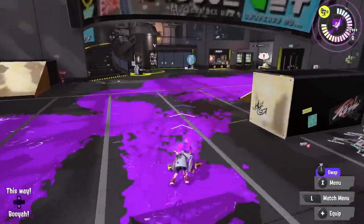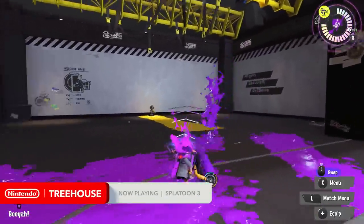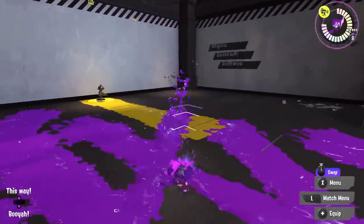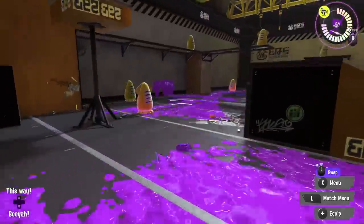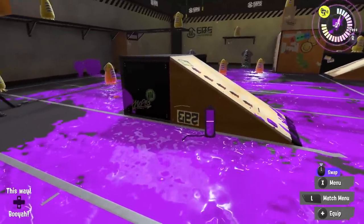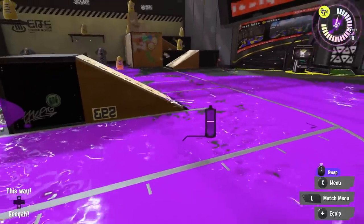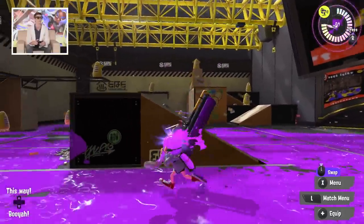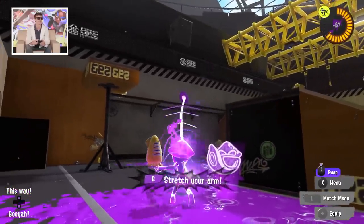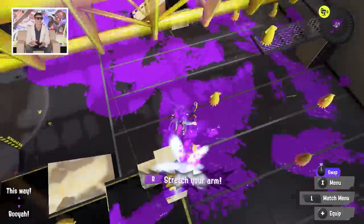Speaking of mobility, this weapon comes with the Zipcaster, which is a brand new special for Splatoon 3. As somebody who spends a lot of time with a short-range roller getting pinned down by longer-range weapons, the Zipcaster lets me zip around, cling to walls, and come up right on my opponents. Also, with the roller class, if you jump and attack you do a vertical fling that gives more range but a narrower spread of ink, so you have to be a little more accurate with it.